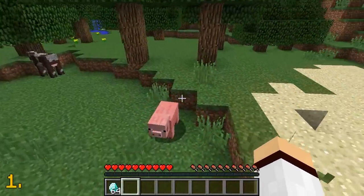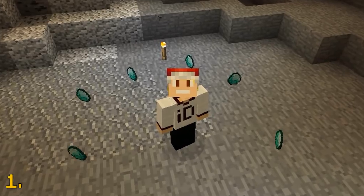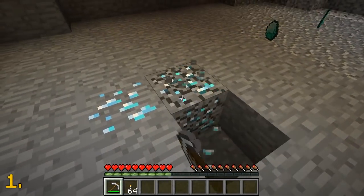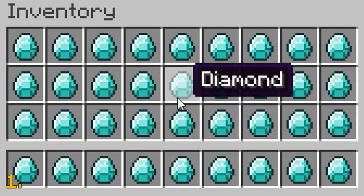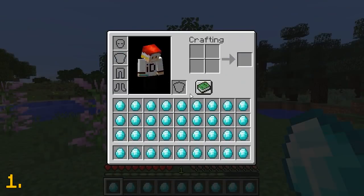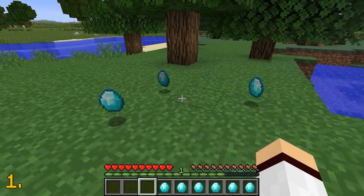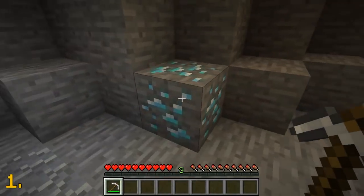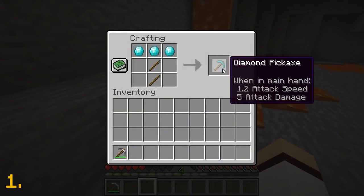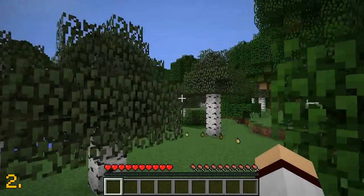The first texture change on our list is Minecraft's rare iconic item known as diamond. I'm sure all of you know what diamonds currently look like — here's the current texture. This familiar texture is set to be changed in a future update to look like this. I personally really like this new diamond texture — I'm excited to stumble across diamond ore knowing I'll get this beautiful diamond texture as an item to craft tools. Let me know which diamond texture you prefer in the comments.